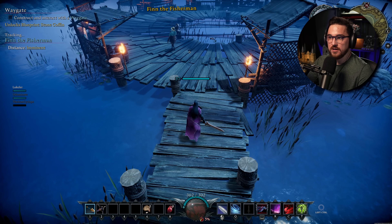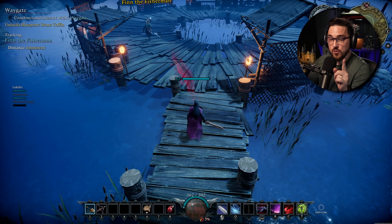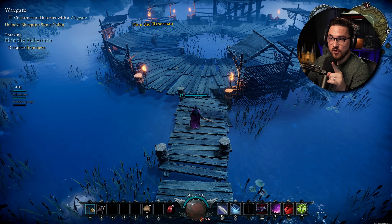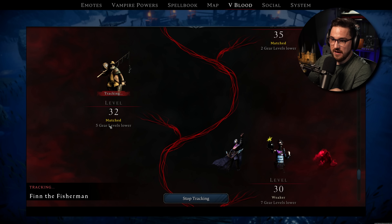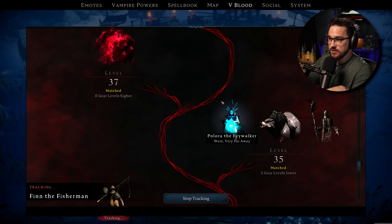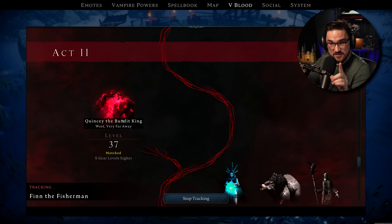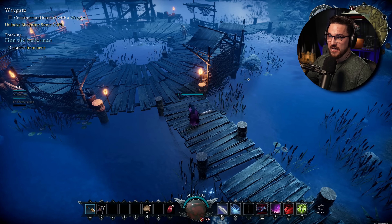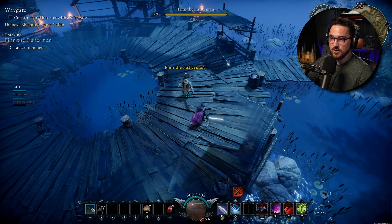Up here is one of the bosses we can take on — actually my favorite one we've fought on this save file so far: Finn the Fisherman. He's level 32, five gear levels lower than me. There are a handful of others I've already fought above him. We haven't fought Quincy the Bandit King — that's somebody we're actually fighting tonight when we all hop on again. I thought this could be a good little demonstration of what one of these boss fights is like.